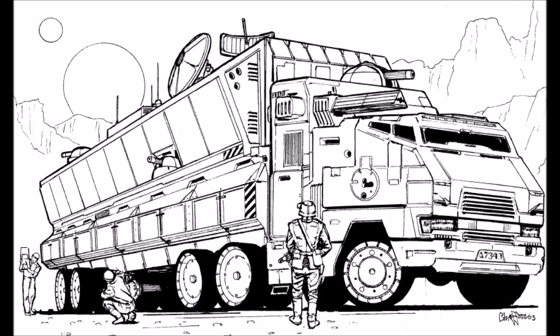The Mobile HQ pictured is the standard design seen throughout the Inner Sphere. The only variations exist in the choice of main weaponry for the truck's turret. The Draconis Combine and Capellan Confederation have armed their Mobile HQs with a large laser or an LRM-10, which requires redesigning and substantially altering the truck's crew cab. The other houses prefer to keep the medium laser, the vehicle's original armament.